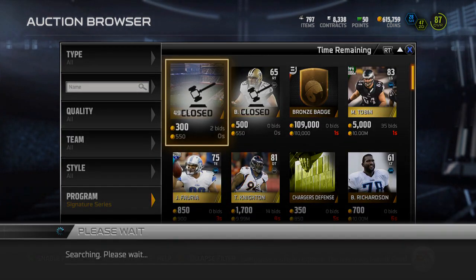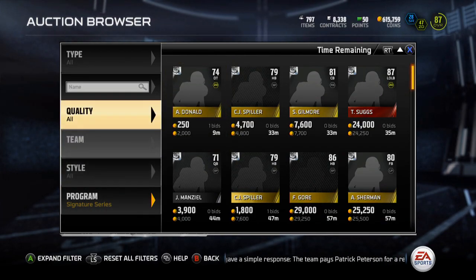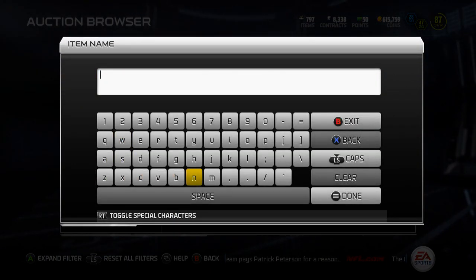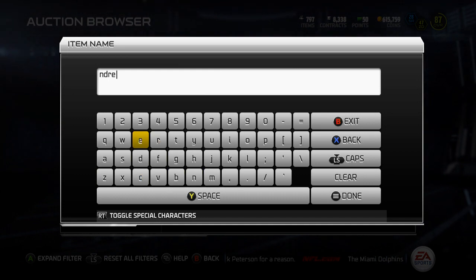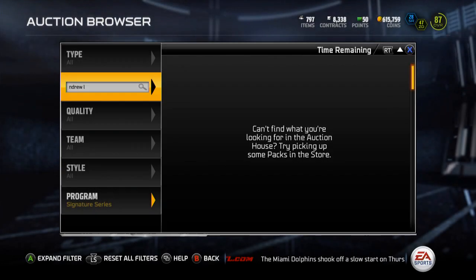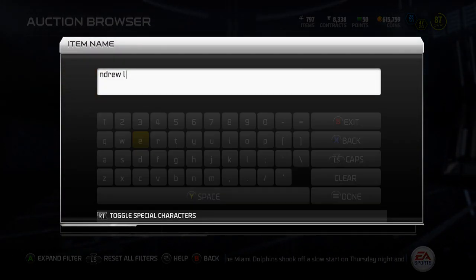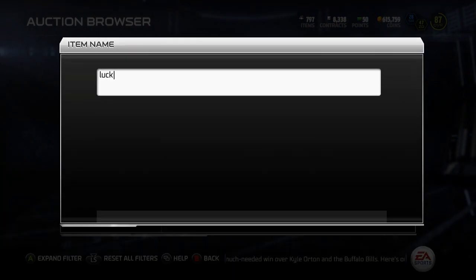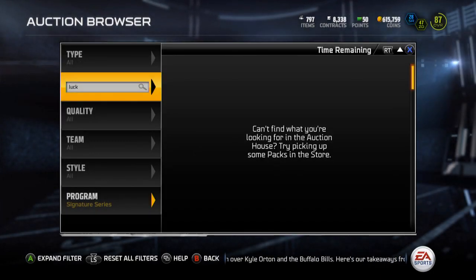Let's see — Signature Series, Andrew Luck. I think it'll still work even though it didn't register my input, but no, it won't because it's stupid. I'm just going to type in Luck. Okay, there's not even any listings up.